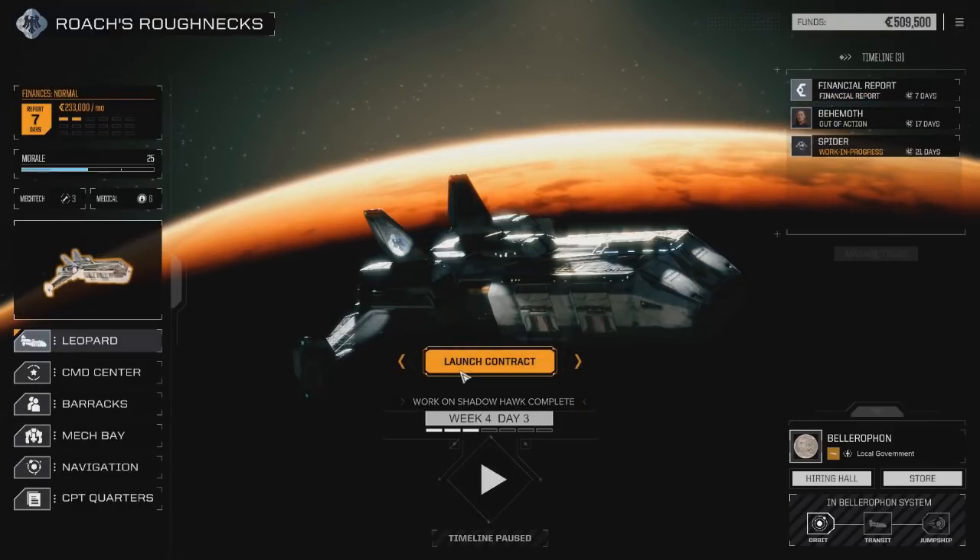All right, and now we're going to launch our contract. We have a week before our financial reports are due, so hopefully we can get a good amount of money out of this. Getting almost a million C-bills off of it.